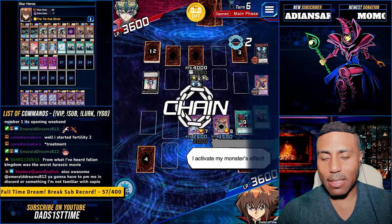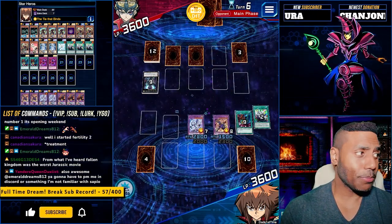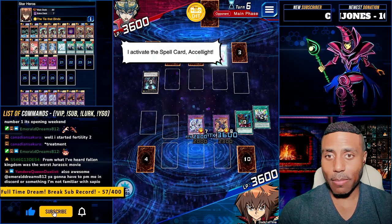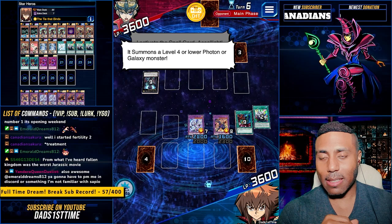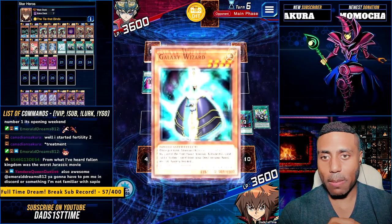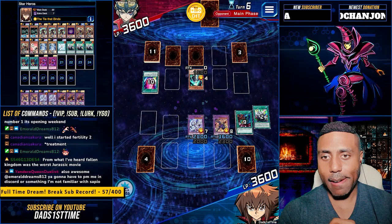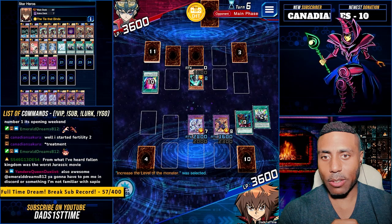I activate my monster's effect. Destroy. Boom, you're gone. I activate the spell card Excel Light. It summons a level 4 or lower — come out. Galaxy Wizard. Galaxy Wizard's effect.